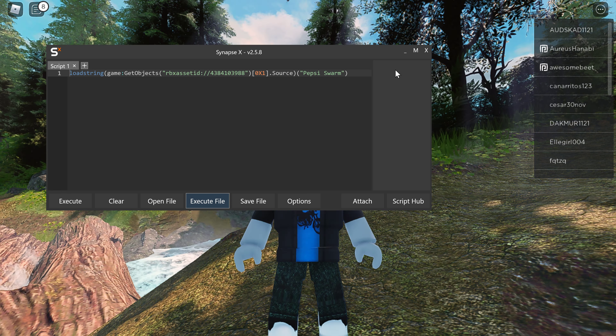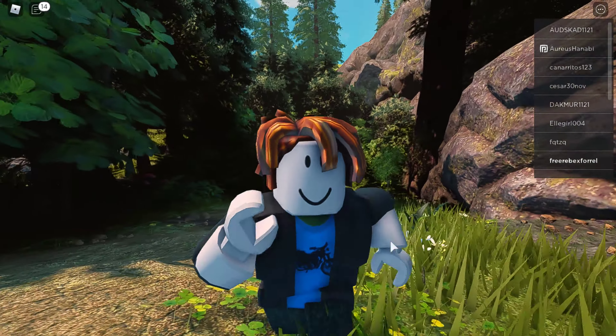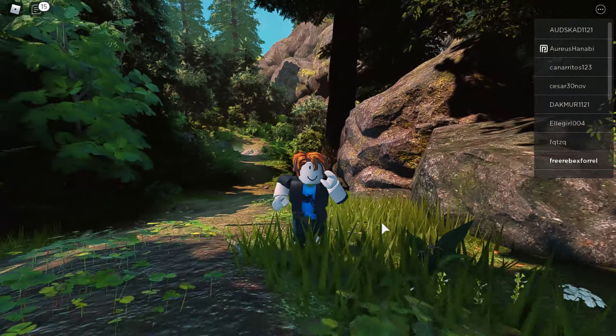So basically, what is RTX? This script is going to turn down the brightness and it's going to look so much better. For some reason, brightness plays a really good effect on graphics and this makes it so much more realistic and looks so much better. But anyway, enough talking, let's execute the script.